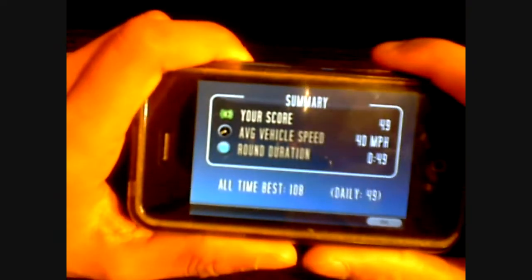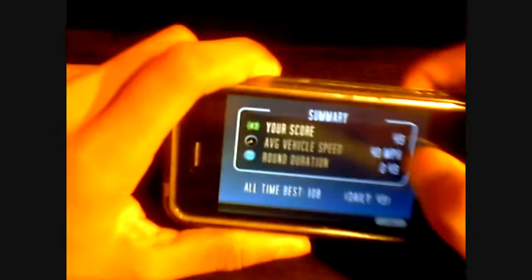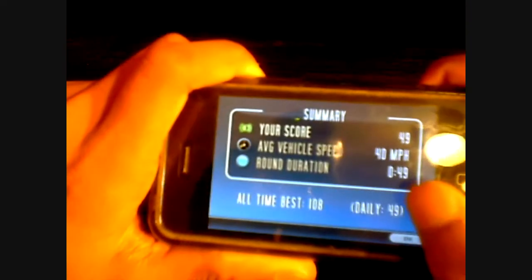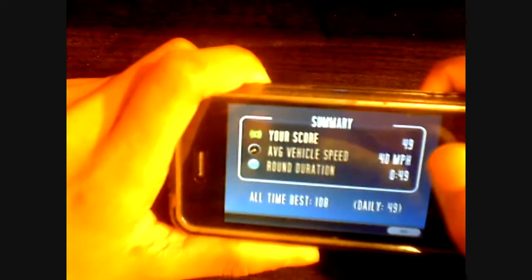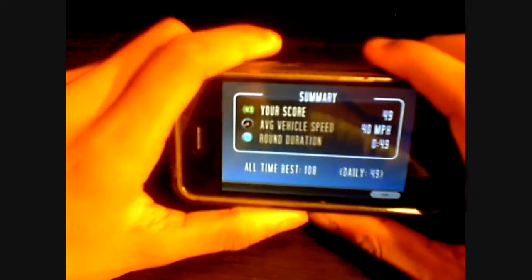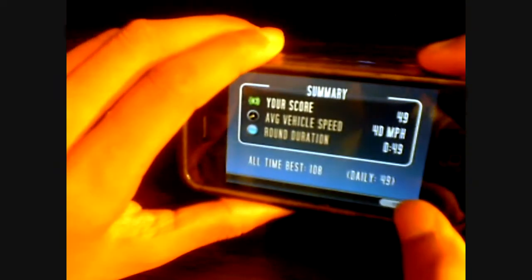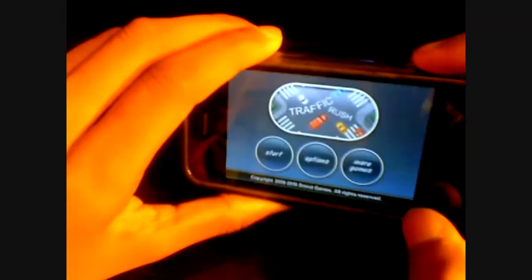My score was 49. My average vehicle speed was about 40 miles per hour, and the round duration was only 49 seconds. So it's 49 score, 49 seconds, 40 miles per hour. My all-time best is 108. Daily best for today is 49 because it's my first game today. You click OK and you have more games and some options.